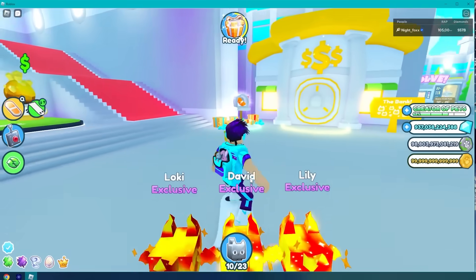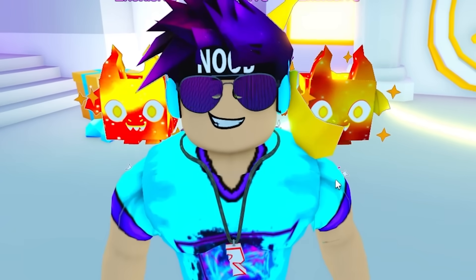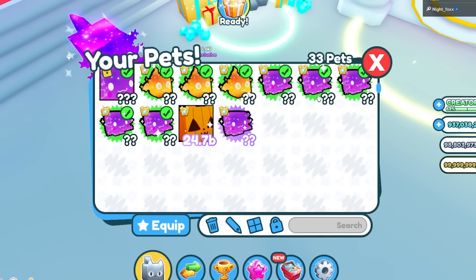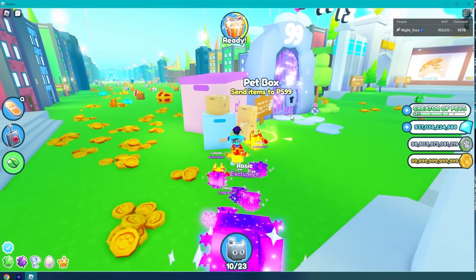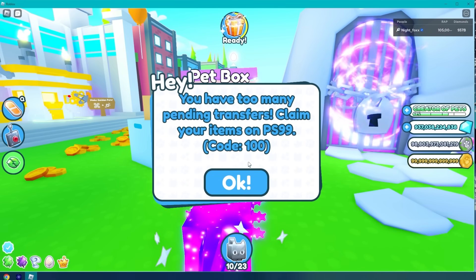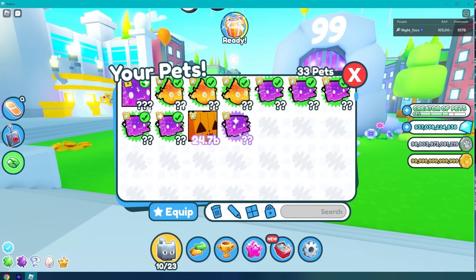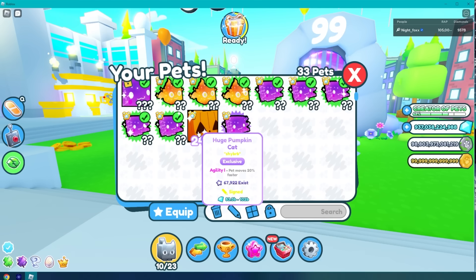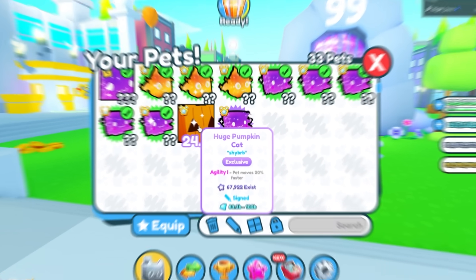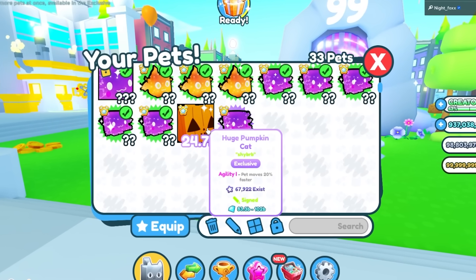The second item on the list is going through my mailbox, claiming all of these pets, getting rid of a bunch of them, getting the diamonds, and doing the signatures. I'm going to put some of these pets in the bank, including one that's now glitched — when I went to transfer that pet I got a notification that I can't actually transfer anymore because I have too many. Now with that pet having three question marks, it has its own value, which is really weird. This is the first huge pet I've seen that actually has a value instead of question marks — it doesn't even have the Best Friend enchant on it anymore.